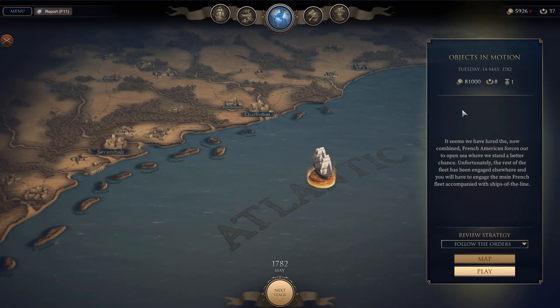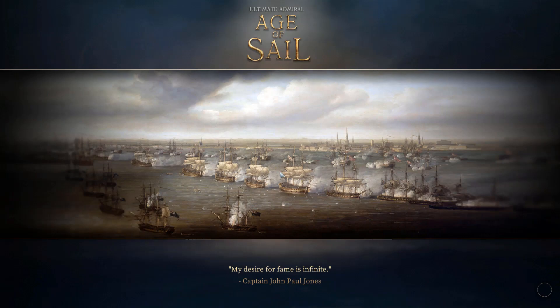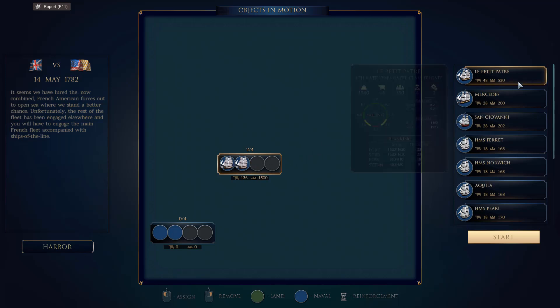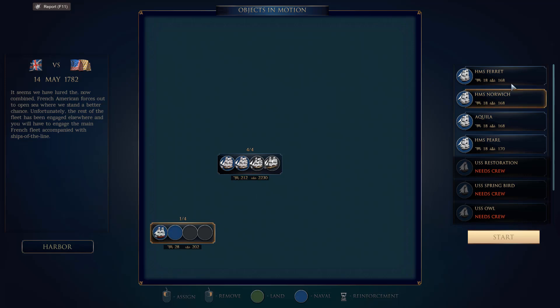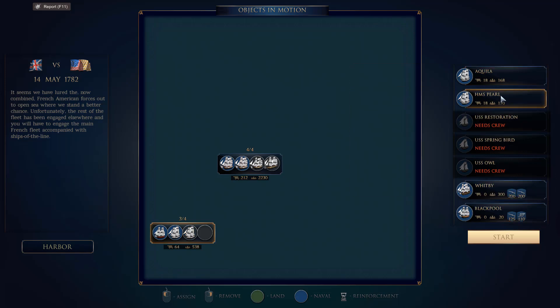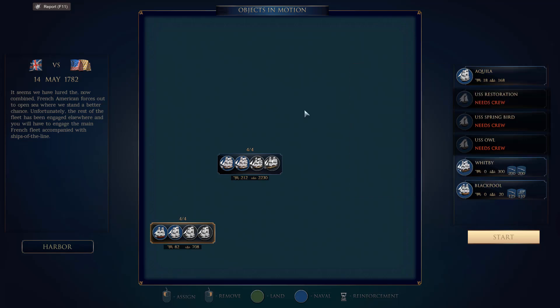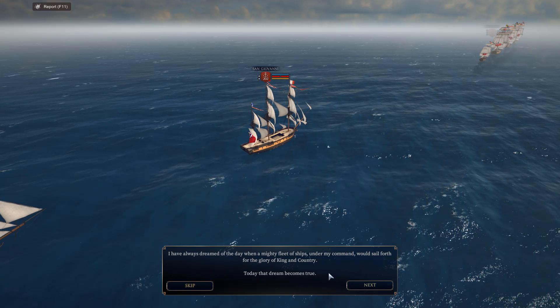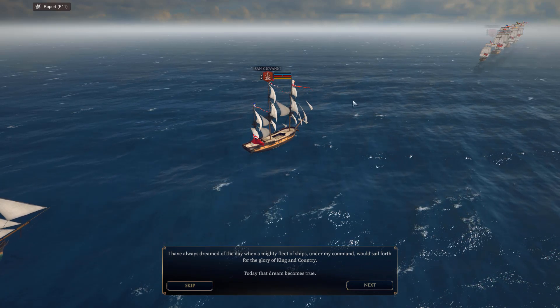It seems we've lured the now combined French-American forces out to open sea where we stand a better chance. Unfortunately the rest of the fleet has been engaged elsewhere and we'll have to engage the main French fleet with ships of the line. Of course the main fleet is always somewhere else. Let's send out our heaviest ships in the rear of the front with the Mercedes, and in the rear we'll have some of the smaller ships that will assist later. I've always dreamed of the day when a mighty fleet of ships under my command would sail forth for the glory of king and country — today that dream has become true.